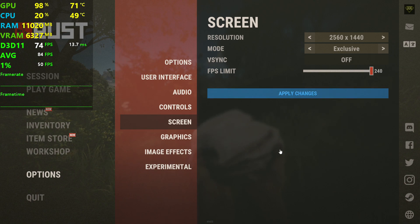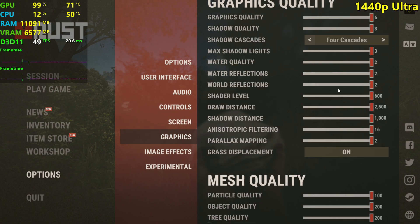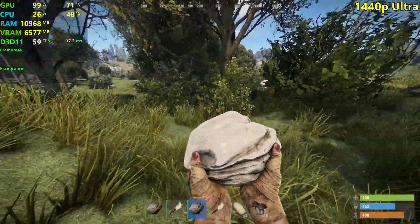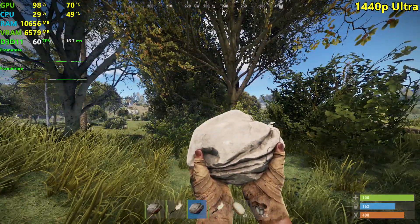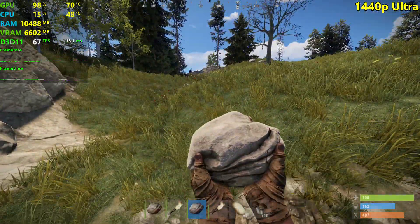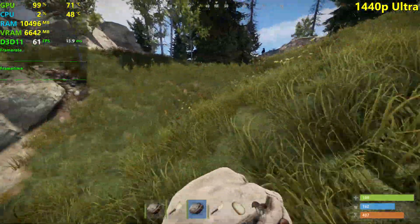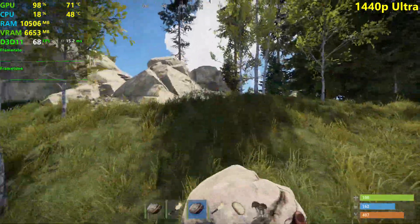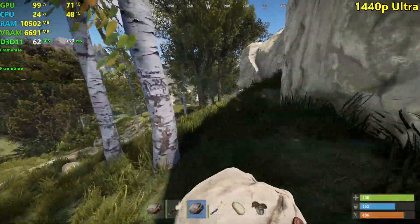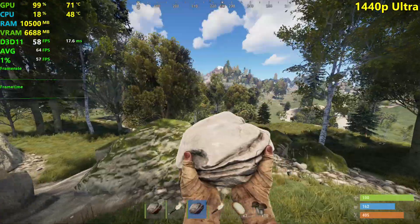Let's go ahead and do 1440p now — 2560x1440, same ultra settings. We are getting right around 60 FPS. Because we are GPU bound, look at our CPU usage — sometimes it goes down to 4%, even 2%. This is ridiculous. We are in a very demanding area for the GPU because there's a ton of trees, and we're still getting really close to 60 FPS.